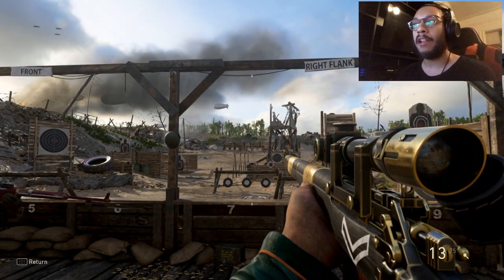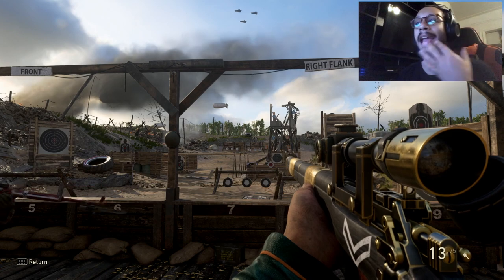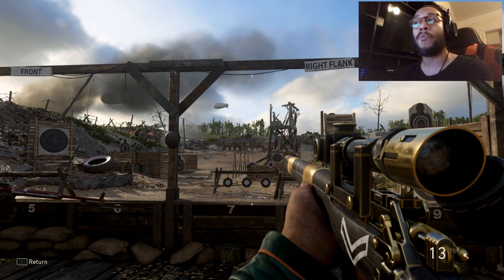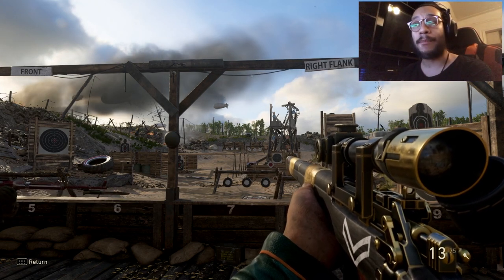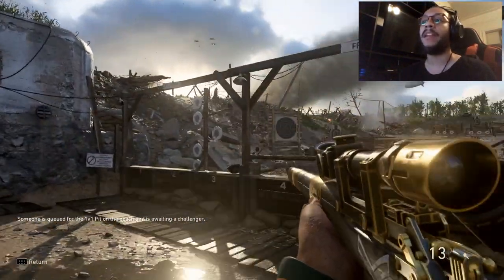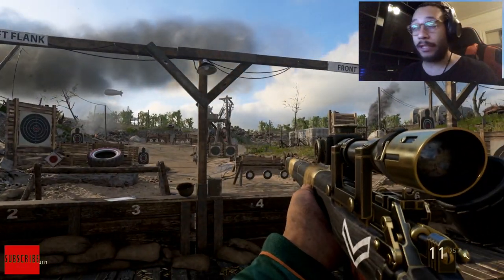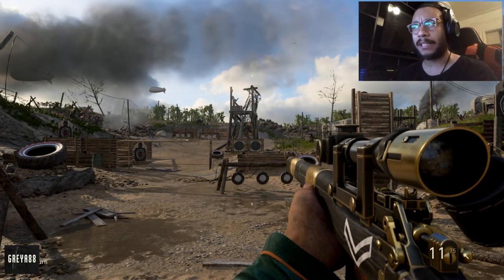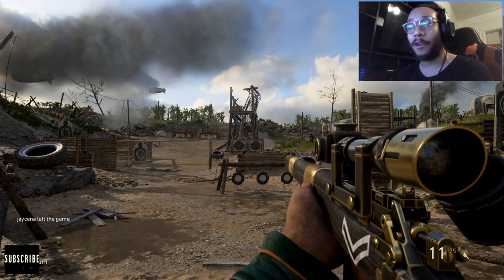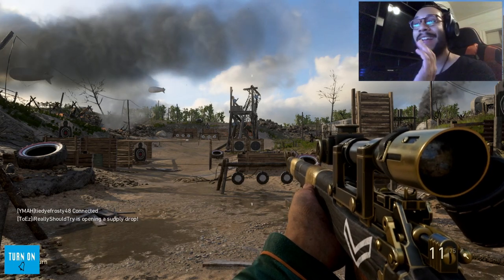The Lee Enfield is not the strongest weapon in the game — it's definitely top three, but the Kar98 and the M1903 sniper rifles are actually stronger. You're going to get a lot more hit markers with the Lee Enfield than with other sniper rifles. Let's go out into the field and try this weapon out. Sanny, I'm probably going to play one or two games — I don't want to ruin your KD since you have a high KD, so I'll keep it to one or two games.